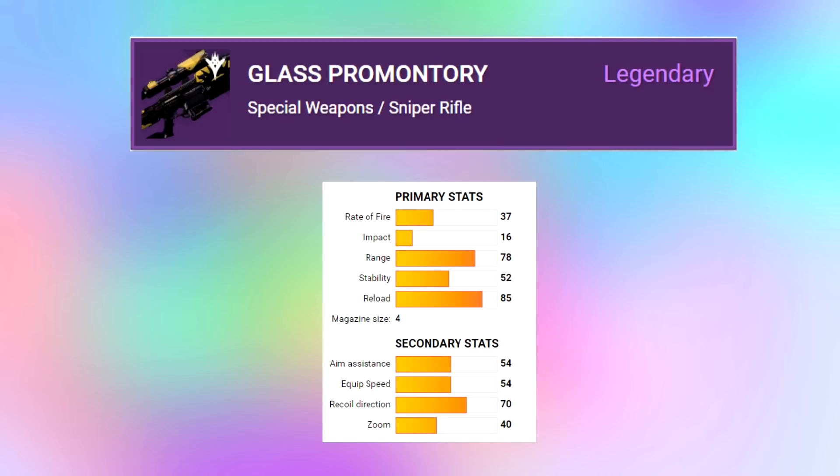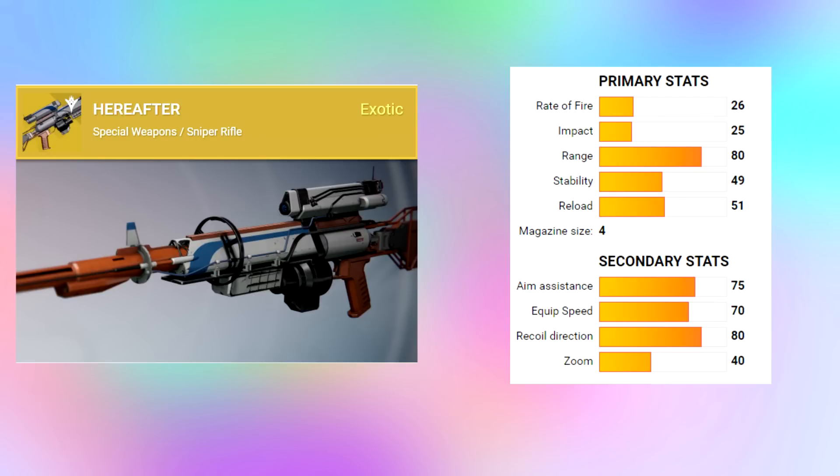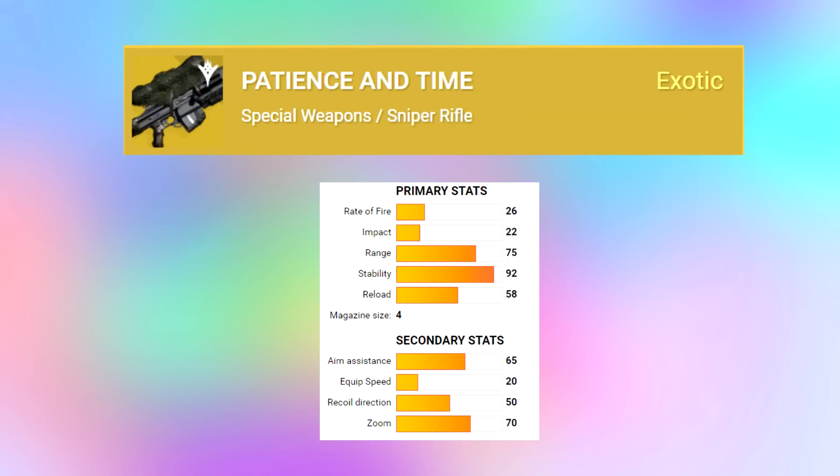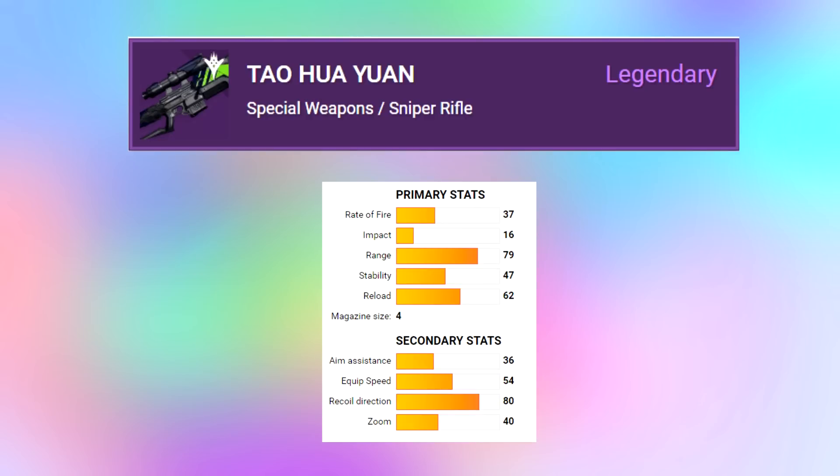Next is the Trials of Osiris sniper called the Glass Promontory, coming in at 16 impact. Then we have Hereafter, an exotic sniper rifle that blinds enemies around the person you hit in the head, coming in at 25 impact. Next is No Land Beyond — which should have been able to res snipe from the beginning because it's an exotic sniper — coming in at 31 impact. Finally, Patience and Time, a returning Year One weapon at 22 impact, and the Tau Hua Yun, the Crucible sniper, at 16 impact.